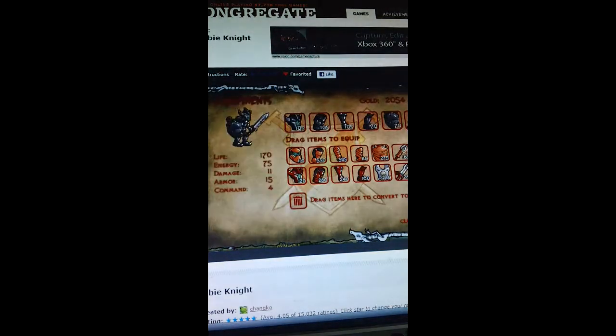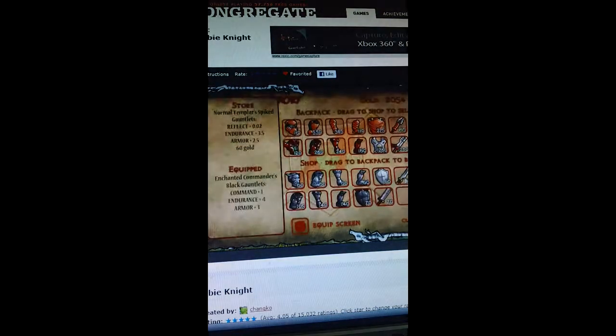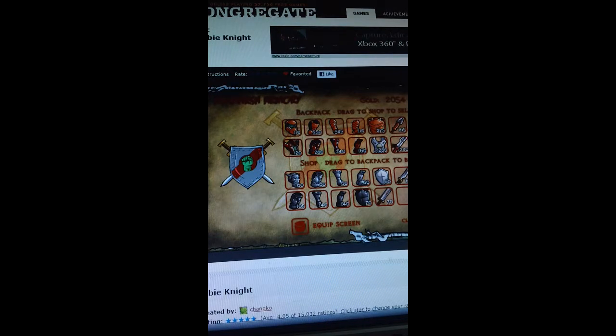Anyway, you see — black armor. It's bought armor, so you do have to get some gold to buy it. I'd say collect about a thousand gold, and with that thousand you could probably buy all the armor. You might only need 900, but whatever.